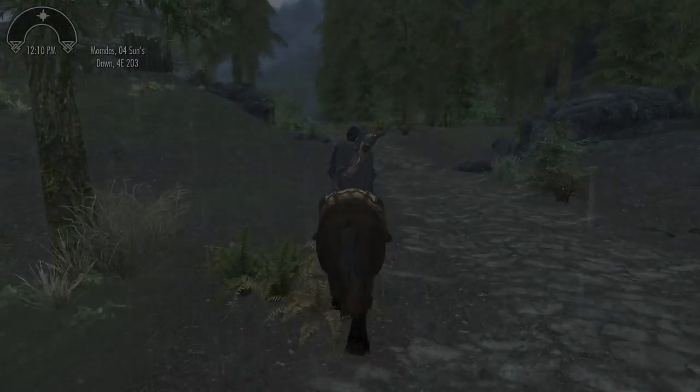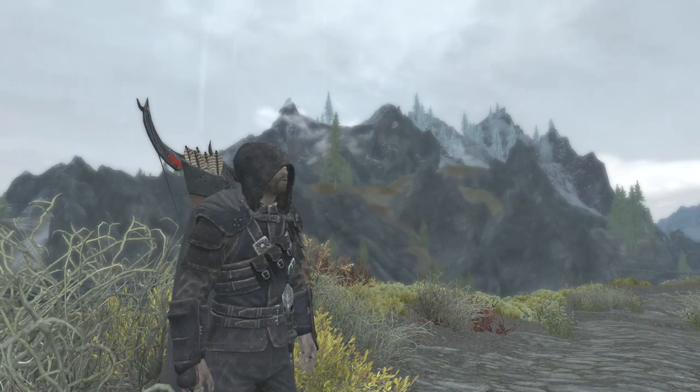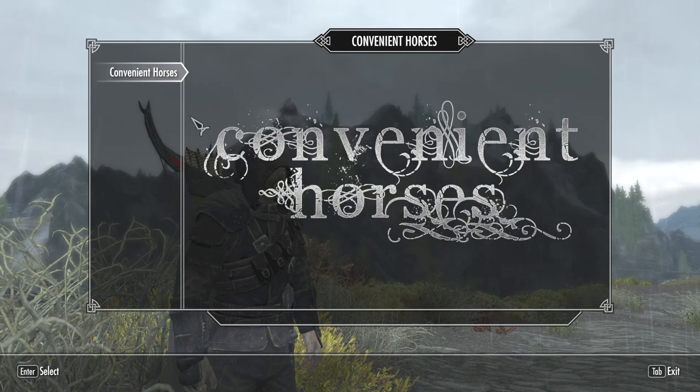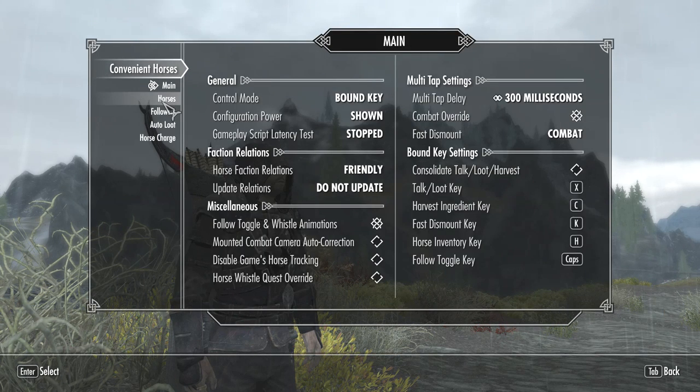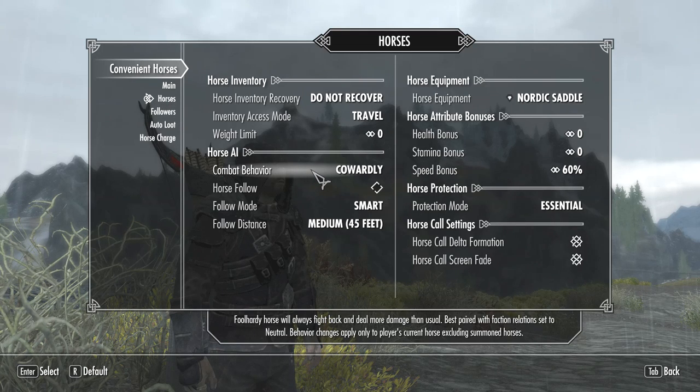Another thing you can select is how horses react to combat. Normally in the vanilla game they sort of run in, try and fight dragons, and get killed, which is always a great loss and rather annoying. But in this mod you can actually choose whether they're foolhardy like in the vanilla game, or cowardly — they stay behind and run away — which is probably what you want to choose.